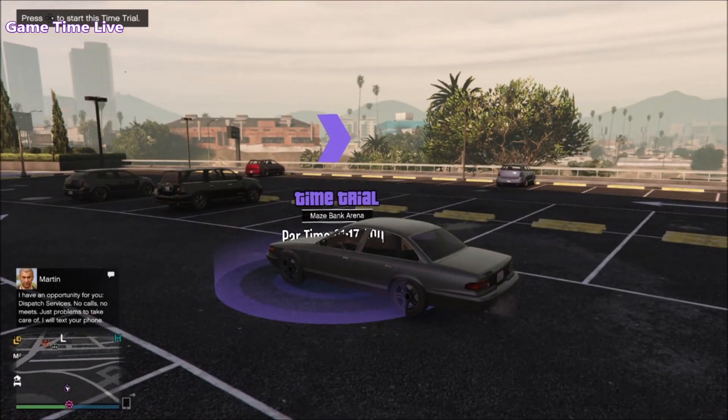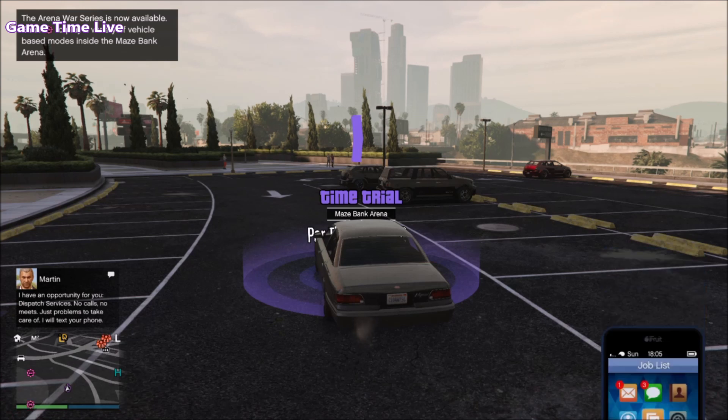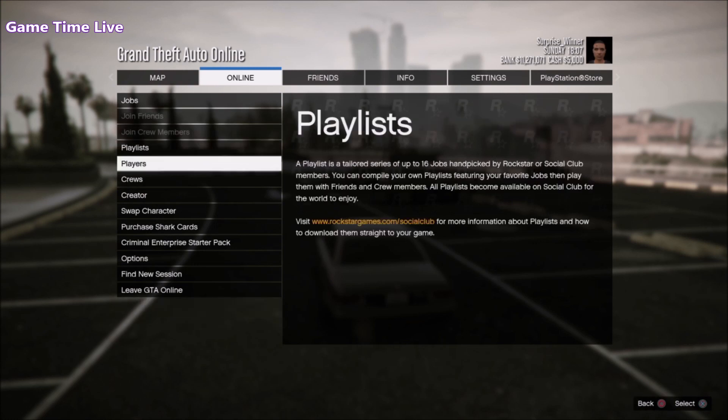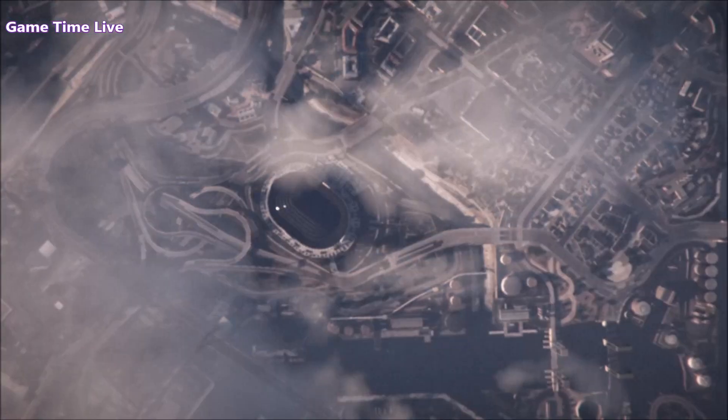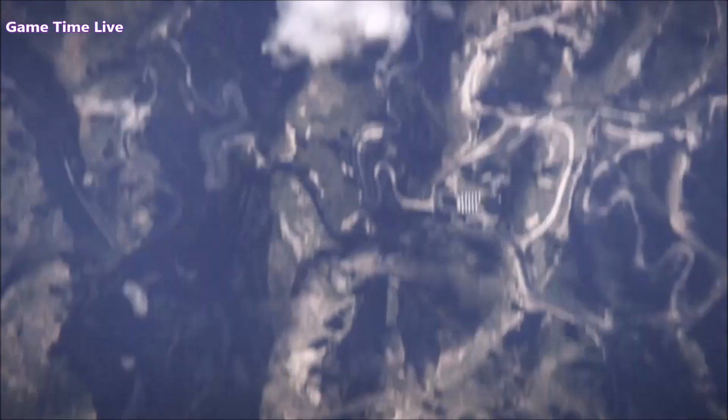Now if you have everything set, start the time trial by pressing right on the D-pad, open up your pause menu, and make your way over to creator. As soon as you are in creator, exit to GTA 5 story mode, and now we can start with duping the birds.